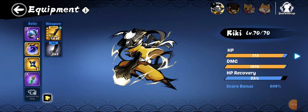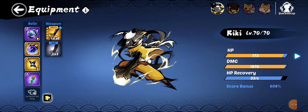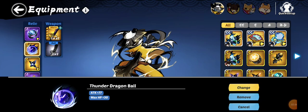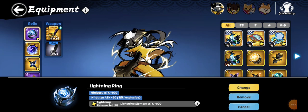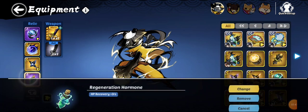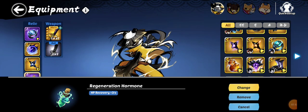You should also have at least two S rank relics, which should be relatively easy if you've been playing for at least a week or two. The ones I have on Ricky are the Thunderball - a story reward from around chapter three or four - and whoever your main character is, you'll probably have access to their S rank ring from the novice missions where you could select your own elemental ring.